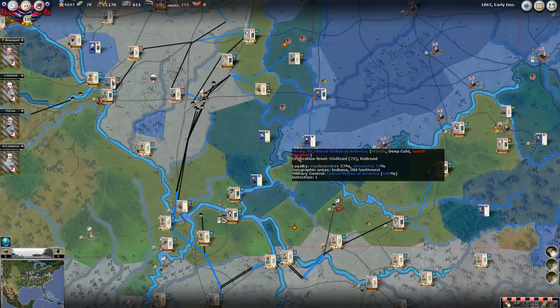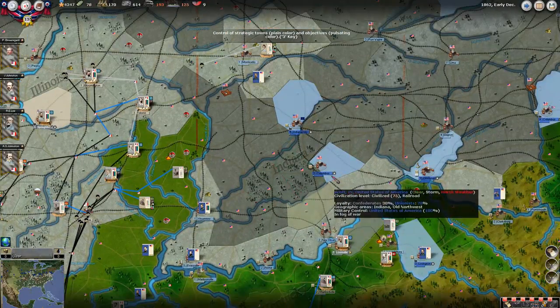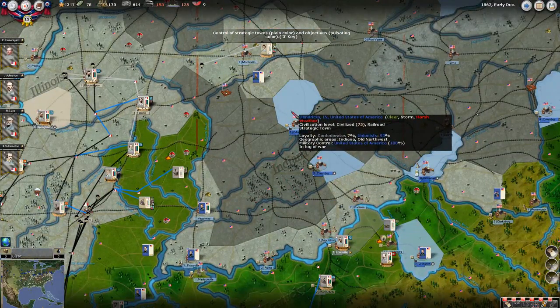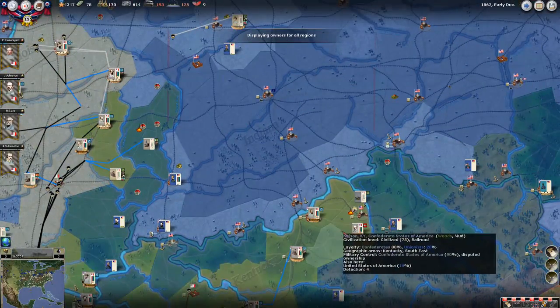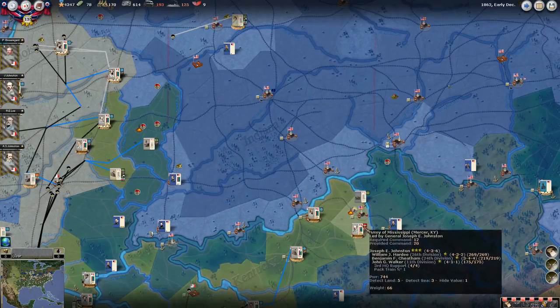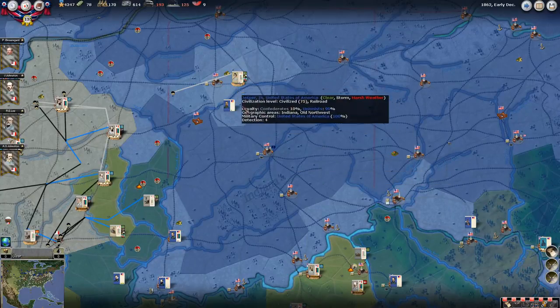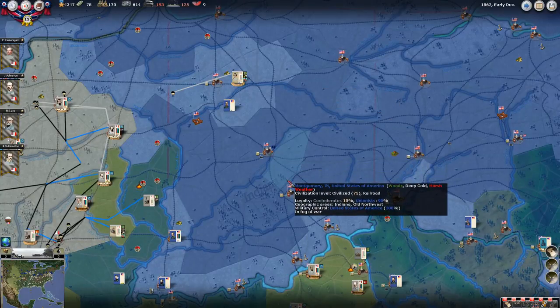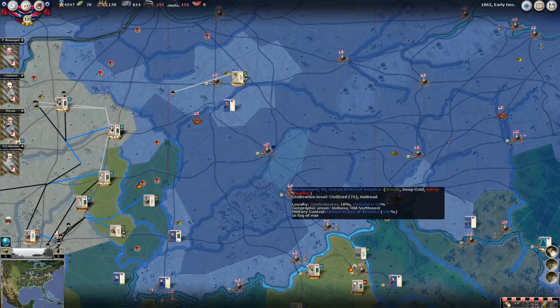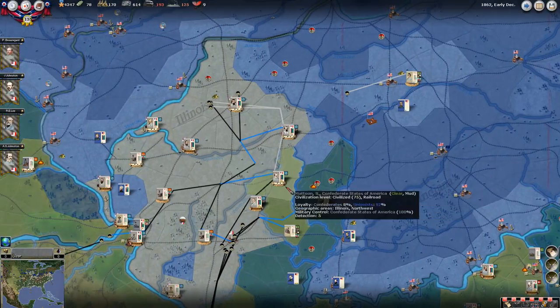What I'm going to do in the spring is push towards Columbus and Indianapolis - that's going to be my next objective in spring of 63, try and keep the momentum going and combine Johnston's force with Johnston's force, hopefully, and combine them right in here. That way I'm nice and consolidated. That's my plan, at least on paper.